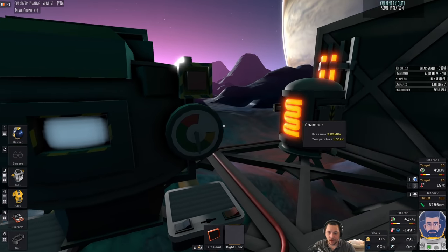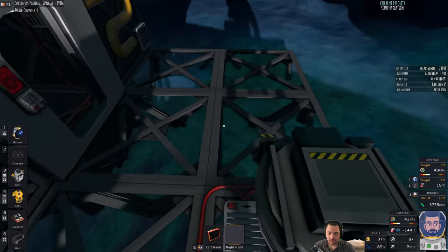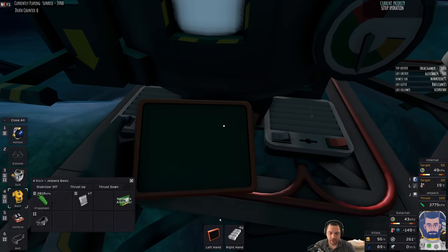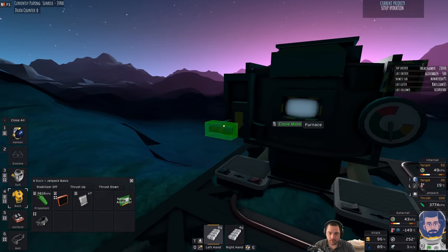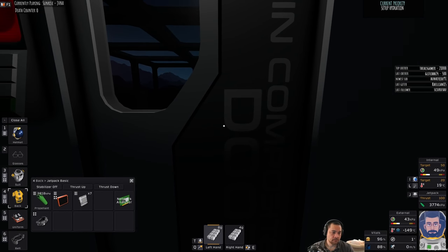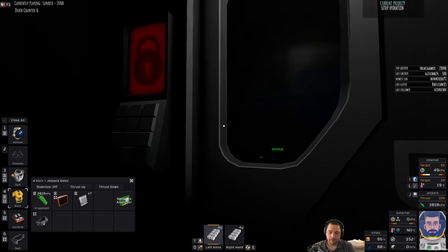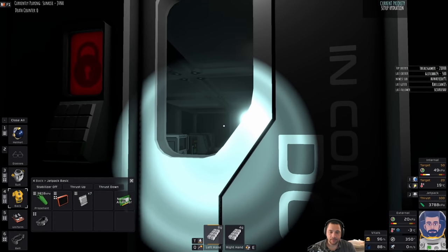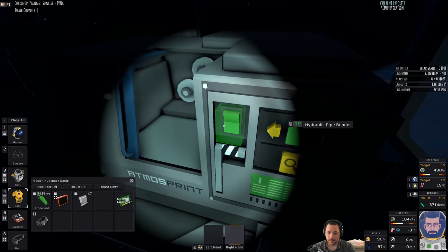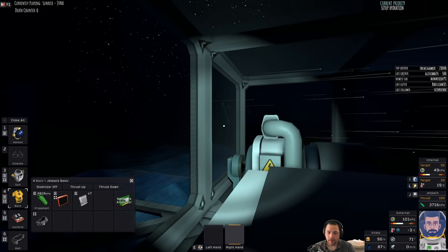I pulled enough of the garbage gases out of there that it just got hot — just by chance. I don't think I'm going to be able to find ice at night, so I'm just going to set up all the infrastructure to melt ice into drinkable water, and I'll go mining tomorrow for ice.